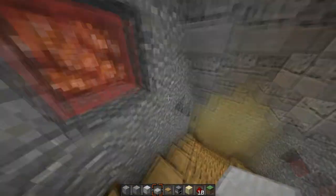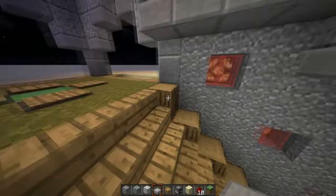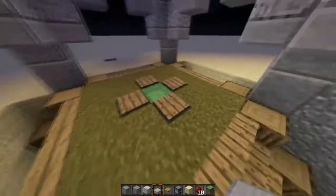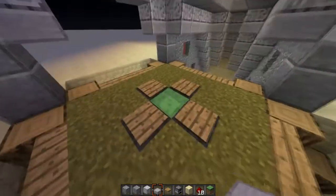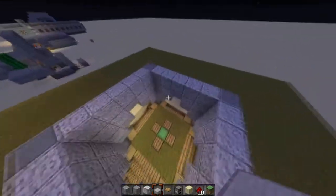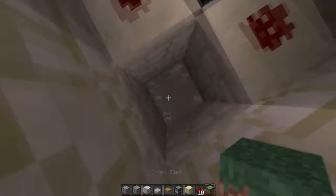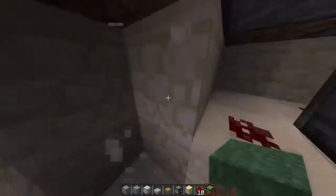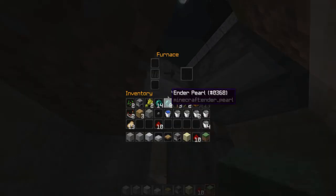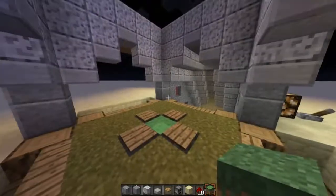I've gone for stained glass windows with lights behind to light the tunnel going down, and I'm gonna change the color of the glass for each corridor. This is my favorite bit of really simple redstone - all you do is that to get out and it's really cool. Basically all this is a bit of redstone and a sticky piston like so, and next to the sticky piston is a furnace.